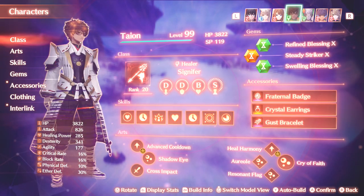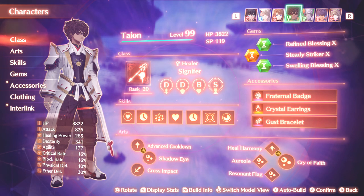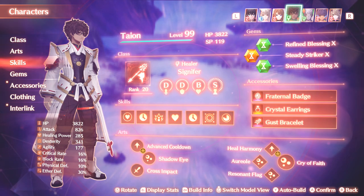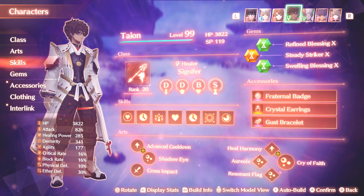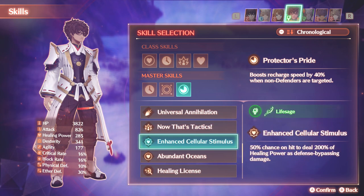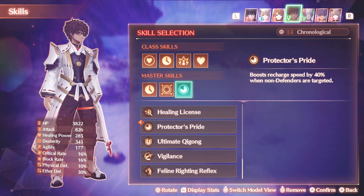I also have two Signifers in my team - a pretty standard build. I wanted to give them gems that increase their buff power or buff potential. For Taeyan, I'm going to be using him as a lead - I'll be playing as him for the majority of this fight until I eventually switch over to Lance. I've given him the Fraternal Badge, Crystal Earrings, and Gust Bracelet. The Fraternal Badge means whenever a healer or attacker is being targeted, your cooldowns will fill up really, really quickly. This also stacks with Protector's Pride, which you get from the Guardian Commander skill from Zeon's class. You want this on both of your Signifers at all times, because if things go south, you can get your buffs up really fast and increase survivability right off the bat.